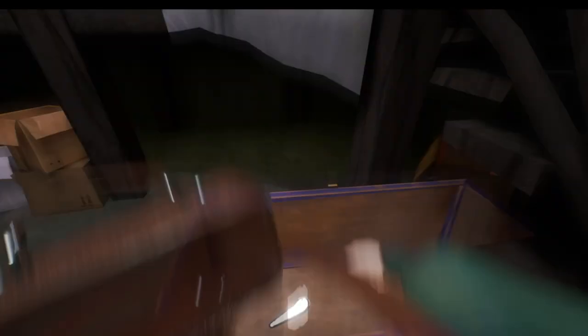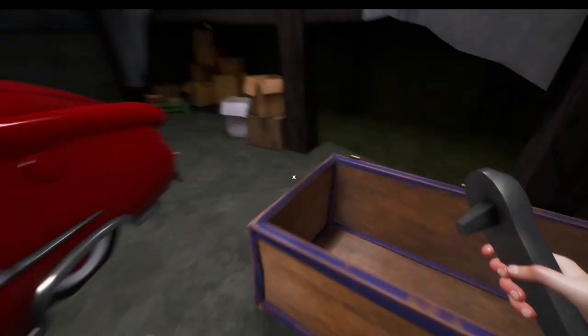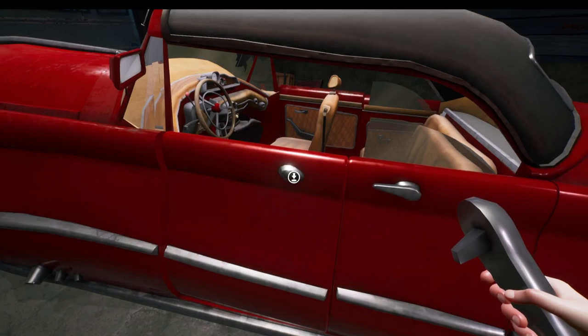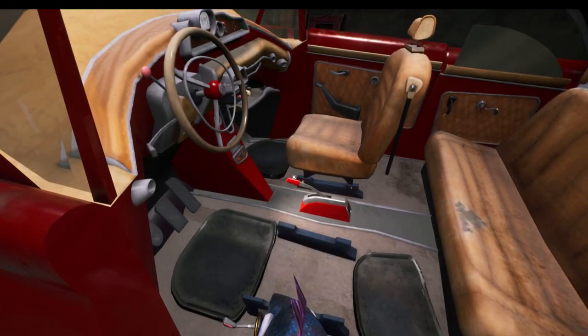Finally, we have the boar head, which is just in the back here. Again, we are going to need the crowbar to get into the room. There's a handle here — we're absolutely full up, so we'll get rid of the scissors to make room for the handle. So you want to put the handle on the door, open that up, and then pull this lever. That opens up the boot where we can get the boar's head.